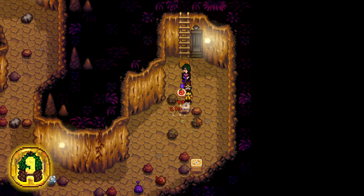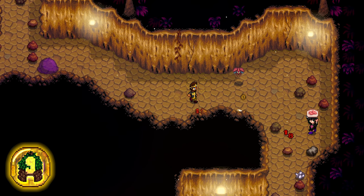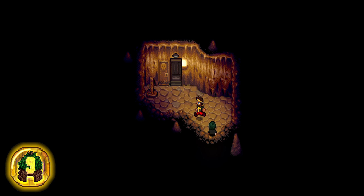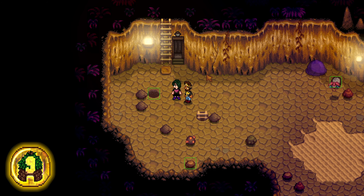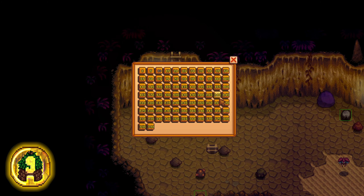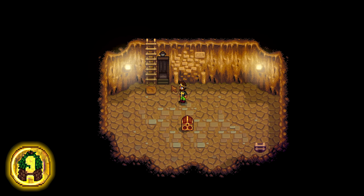The Skull Caverns are not only super treacherous, you also have to repeat each mining trip starting from Floor 1. The Skull Cavern Elevator can save you tons of time crafting or trading staircases to jump floors or use bumps to clear large areas, as well as help you gather resources much faster.